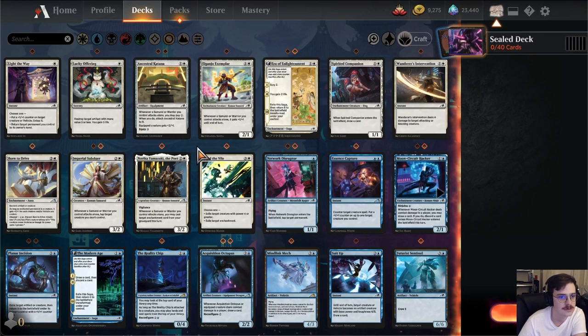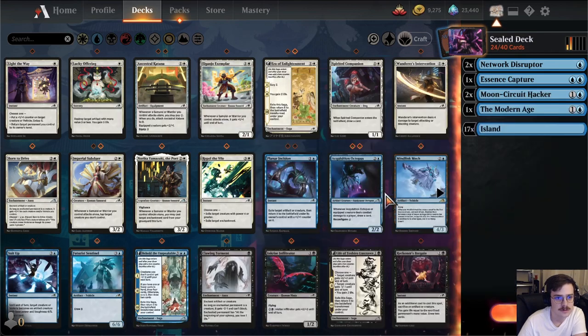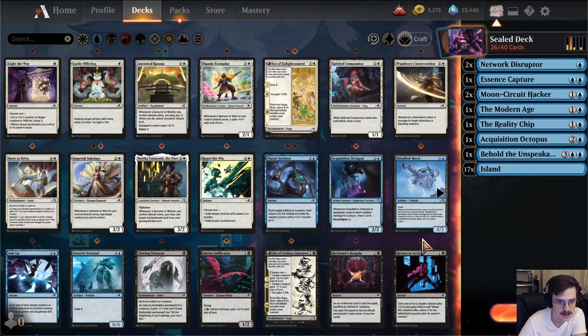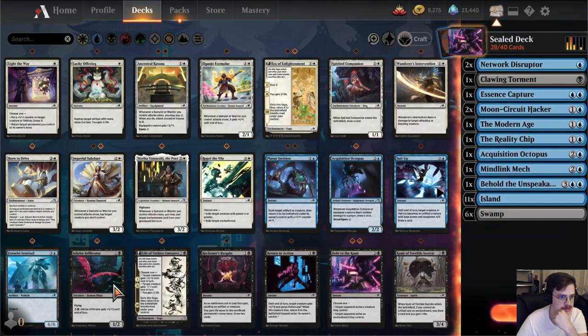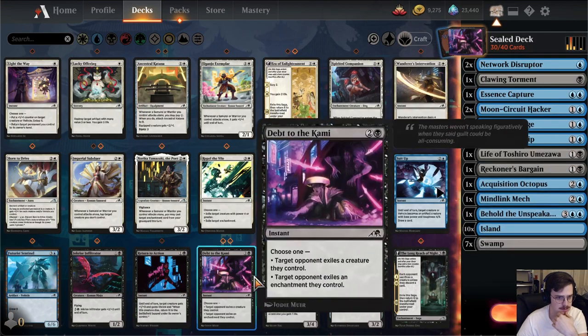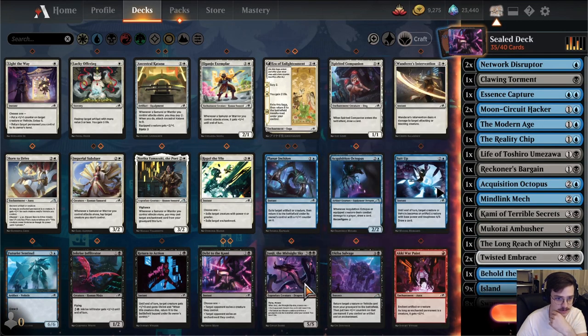White actually looks horrible to me. Blue is probably where we're gonna end up. I guess we play mine-like mech — I'd be interested to try that. Clawing Torment... Life — that's a good card. The Reckoner's Bargain. Kami's playable. Long Reach of Night. Double Twisted Embrace. Genji.